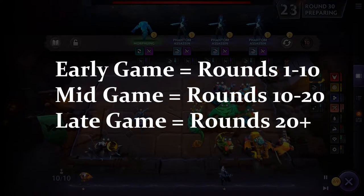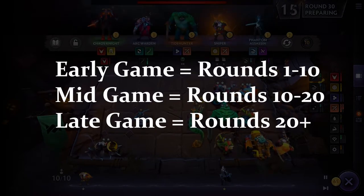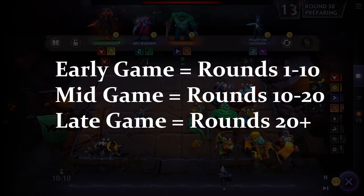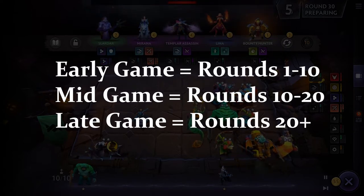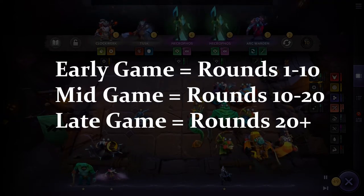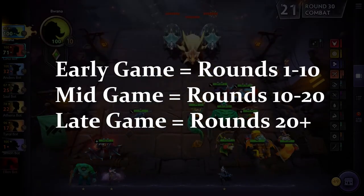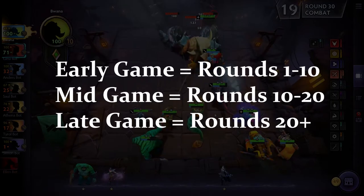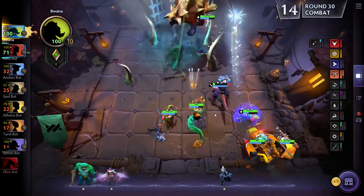This is definitely an advanced topic. Early game is roughly rounds one through ten, then you get into mid game, and higher up is late game. You want to reach that 50 gold economy somewhere in mid game. If you're struggling early, that's okay — you may go on a lose streak to get your economy up, purposely losing without taking too much damage. It's a fine line with all these strategies.